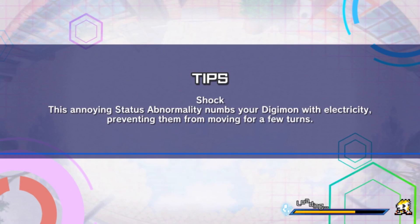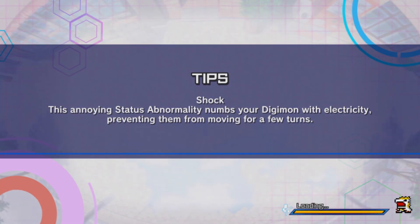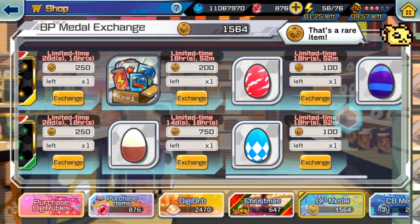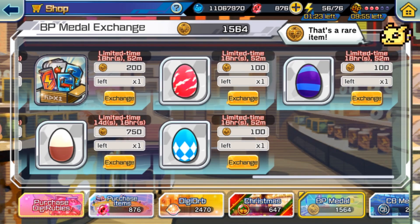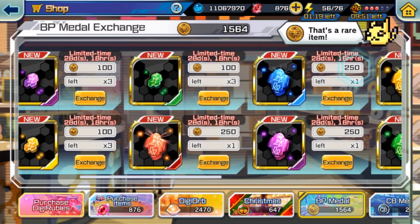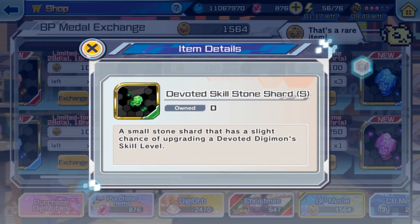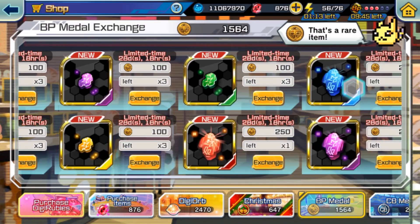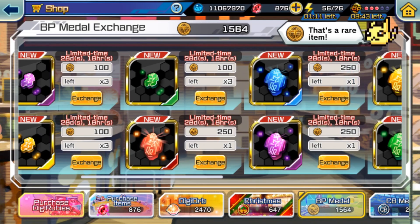The BP Shop recently got an upgrade, which is very welcome. But it's a pretty terrible upgrade, I'd have to say. The BP Shop recently added a lot of skill shards — skill stone shards and all that — and you got one of every type in small, and then one of every type in large.